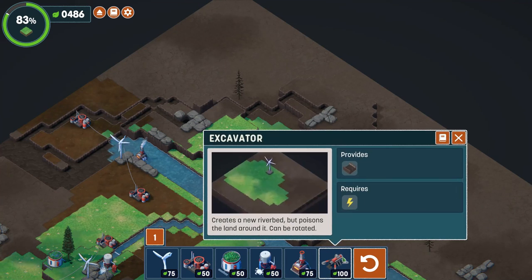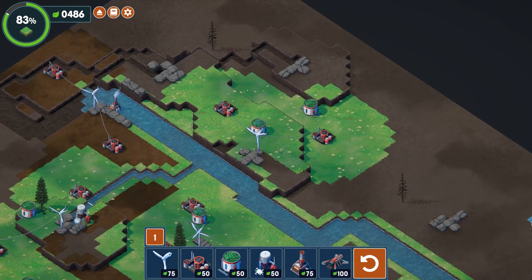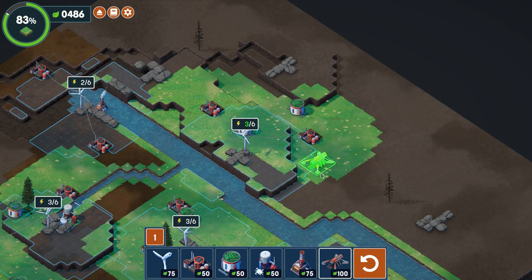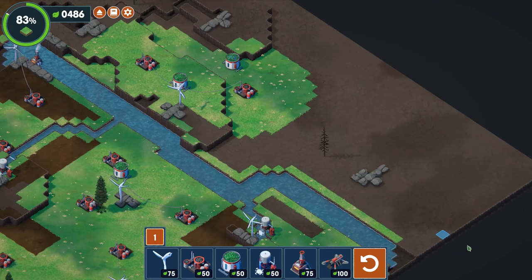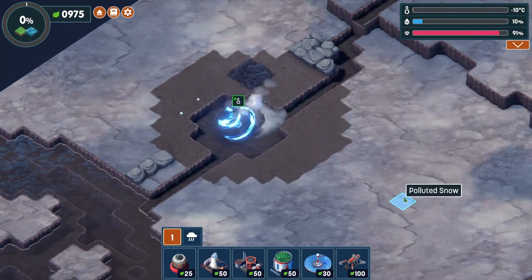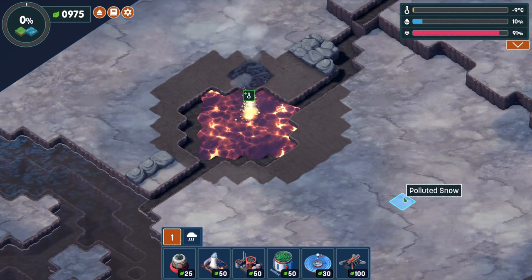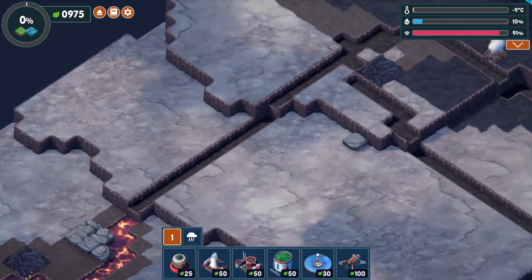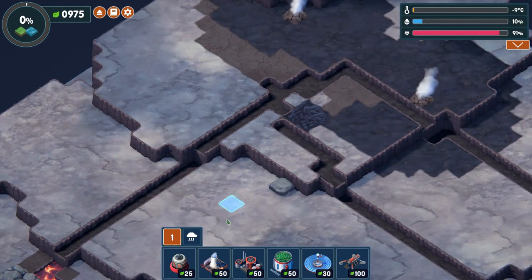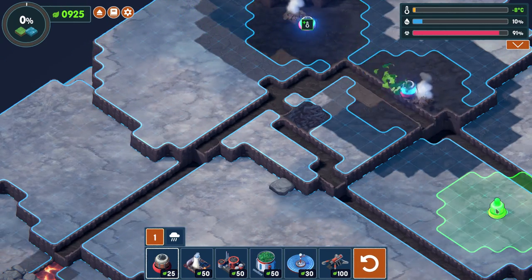Terra Nil could be classified as a city builder, a strategy game, or a puzzle game, and all three tags are prominently front and center on its Steam page. But none of those tags alone gives much meaning to what the game is. Terra Nil is, in theory at least, literally the opposite of a city builder. It's a game about ecosystem restoration — taking a dead, barren earth tainted by human neglect and using a variety of futuristic eco-technology to restore nature to its former brilliance. And then, crucially, it's about balancing the ecosystem to restore natural harmony, recycling every one of your machines, and leaving without a trace to let nature do its thing.